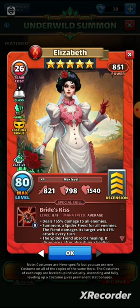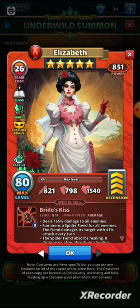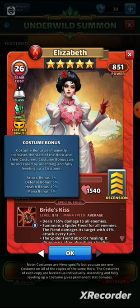The gem spawns, does damage, and depending on how many heroes you have, there's a certain chance to spawn an Underwild gem. They can be pretty helpful in battles — I've had more than a few where I think an Underwild gem finished off the enemies. That is a good family bonus to keep in mind for these heroes. They also get a costume bonus, and these costume bonuses have been adjusted.